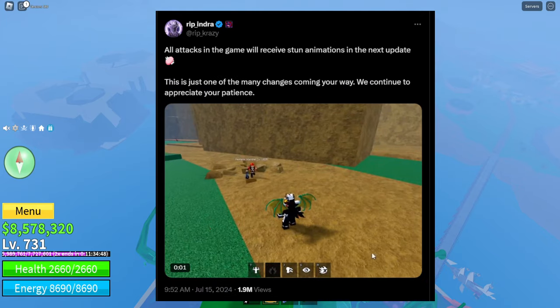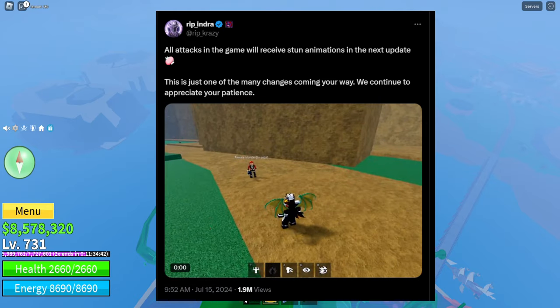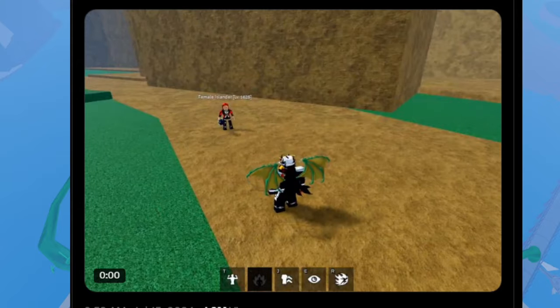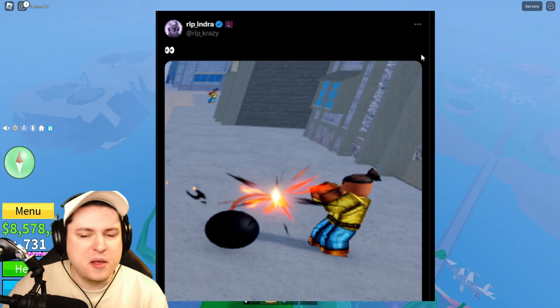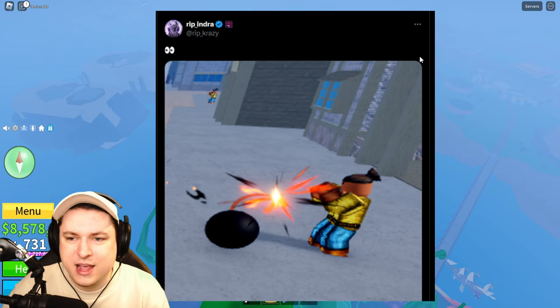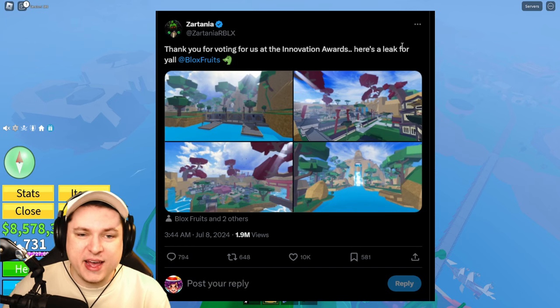All text in the game will now receive a stun animation in the next update — one of many changes coming. We can see a level 1625 islander in one image, and there's also an image combining a bomb with two NPCs, which looks like a rework of the bomb ability. It's a bit of a weird image to give us — maybe the bomb fruit will get new stuff, a rework, or some buffs.